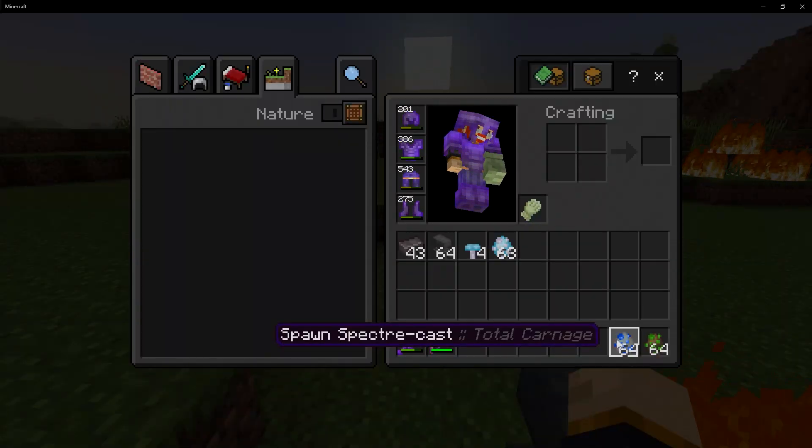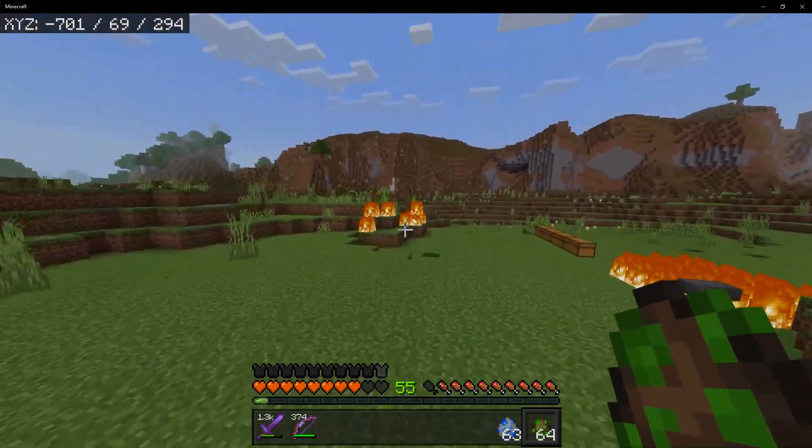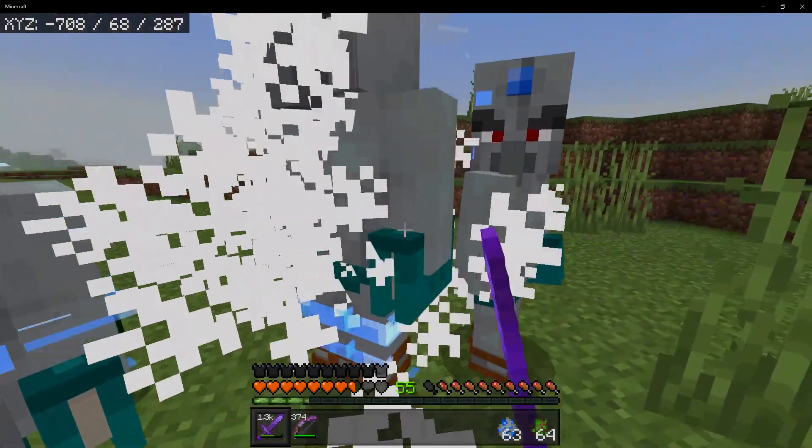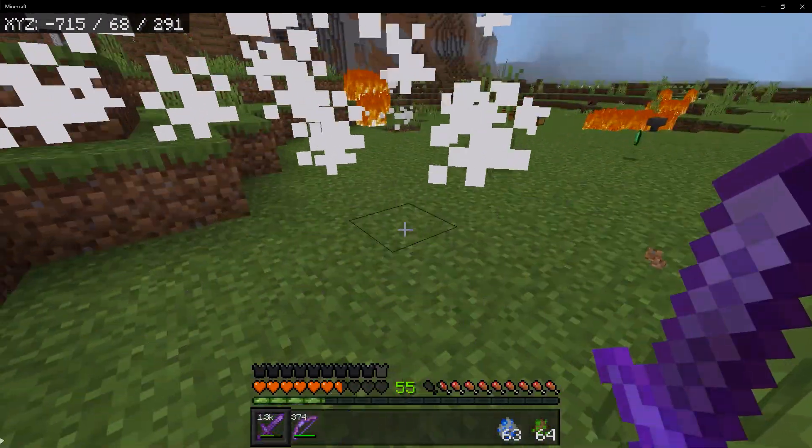Next up is the Spectre Cast — some kind of Illager casting a spell. When you attack this mob, it just spawns more of them — it duplicates itself. That is not right.